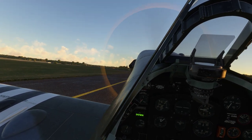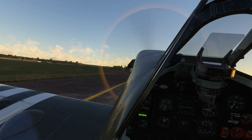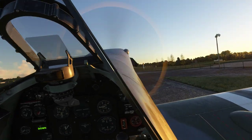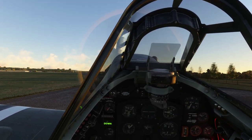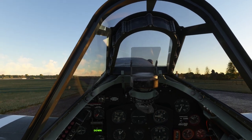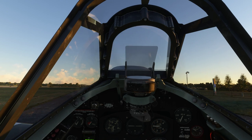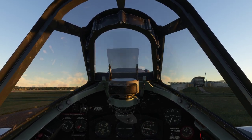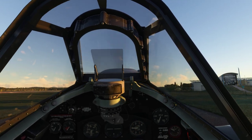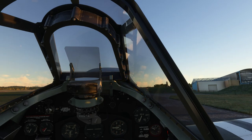In a tail dragger, you've got a nose in the way. So best to get your head out of the cockpit — keep the canopy open if you don't have the luxury of TrackIR or VR. The best thing you can do is zigzag down the taxiway, but it's still quite difficult to see out of.